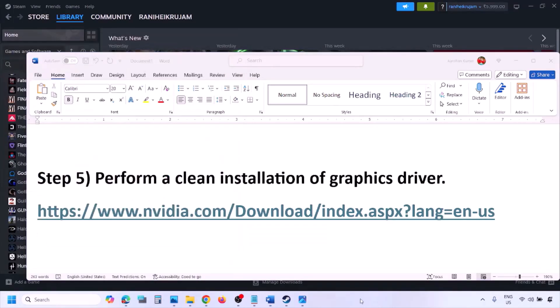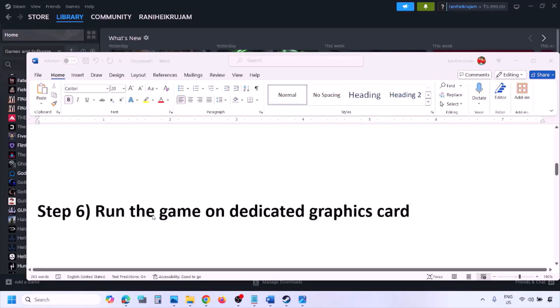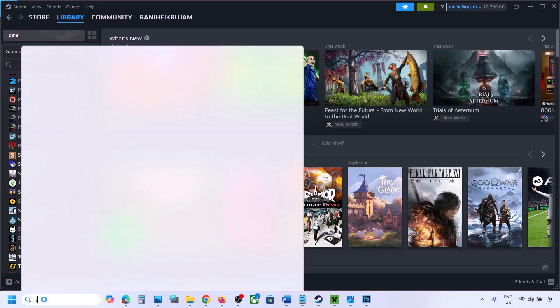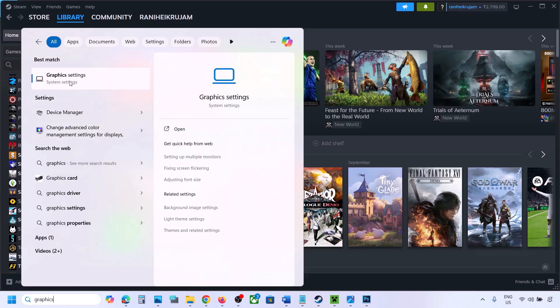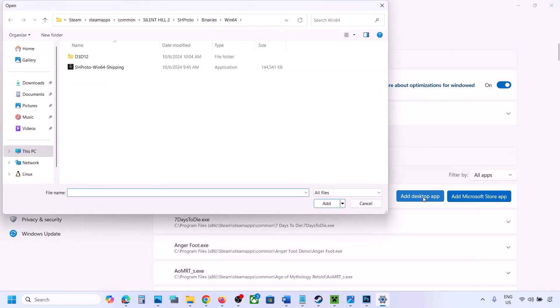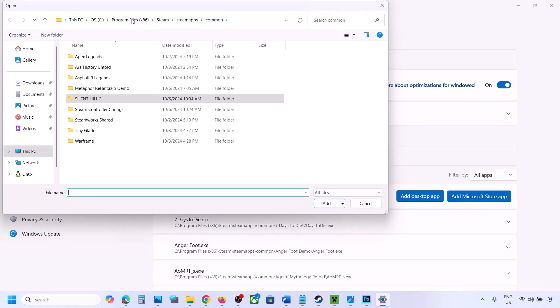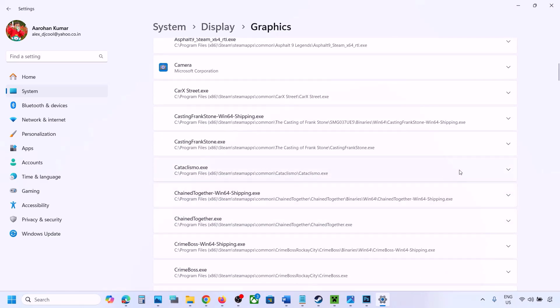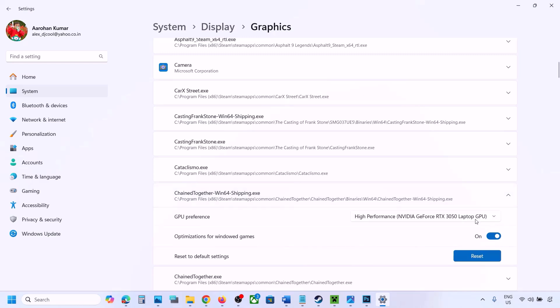The next step is to run the game on the dedicated graphics card. Type Graphics Settings in the Windows search box and go to Graphics Settings. Click Add Desktop App, go to the game installation folder, open the game folder, and select the game exe file. Once the game is added to the list, click the dropdown arrow, select High Performance and your graphics card, then launch the game and check.